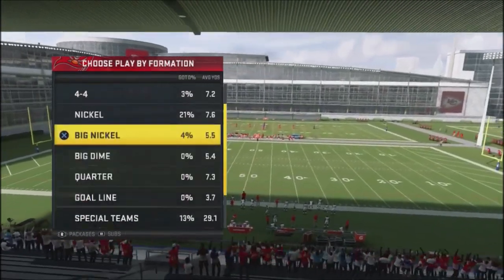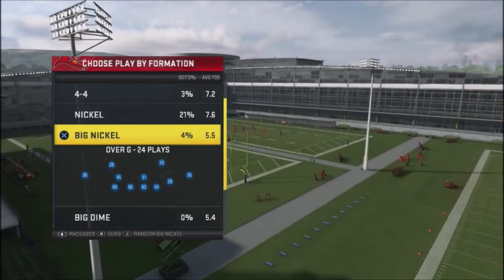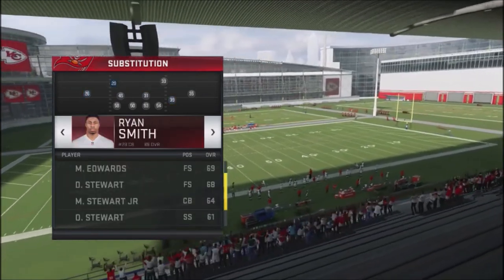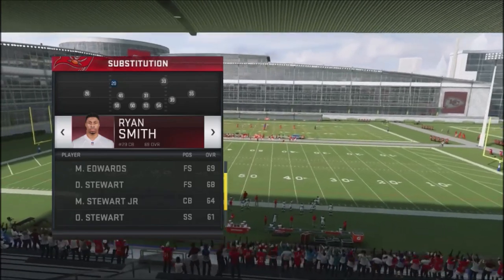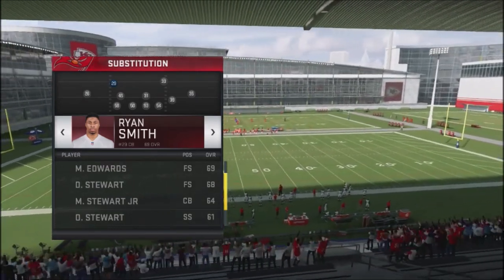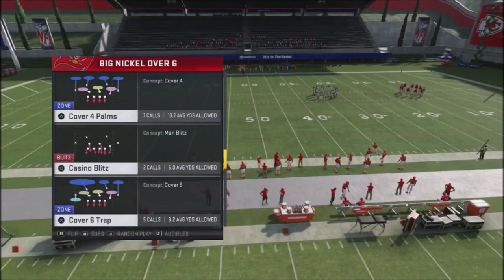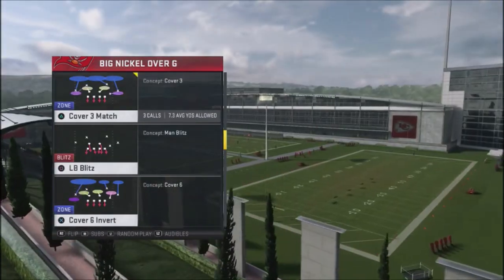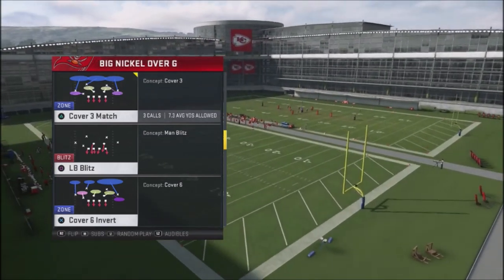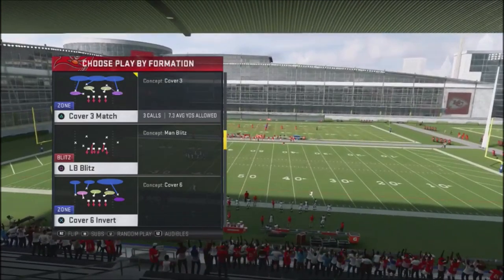The defensive play we're going to use is Big Nickel Over G — it's in every single playbook, so you can pick this up no matter what. The key thing is you want the corner in this particular position to be one of your faster corners, 90 speed or higher, especially against a team like the Chiefs. He's going to have a lot of solo assignments. The play we're going to use is Cover 6 Invert, and I like to flip it toward where the tight end and running back are in this Tray formation, so that safety coming down is in the right purple zone area.